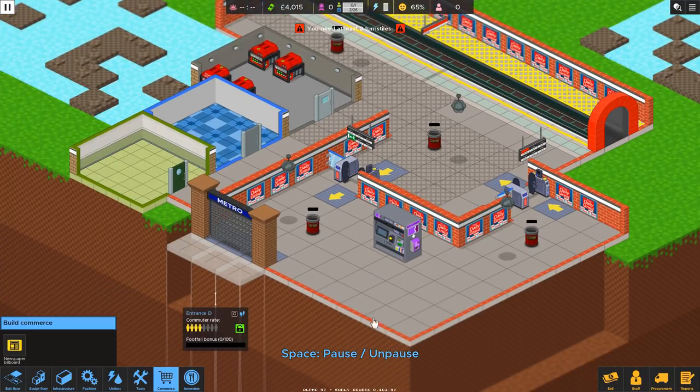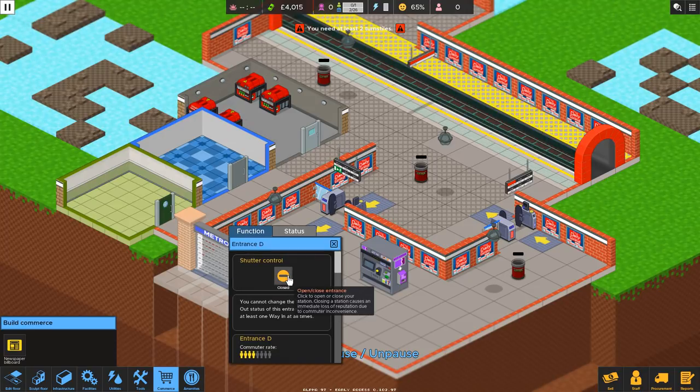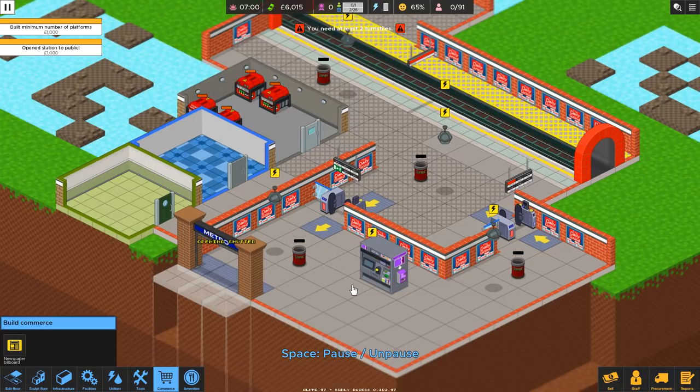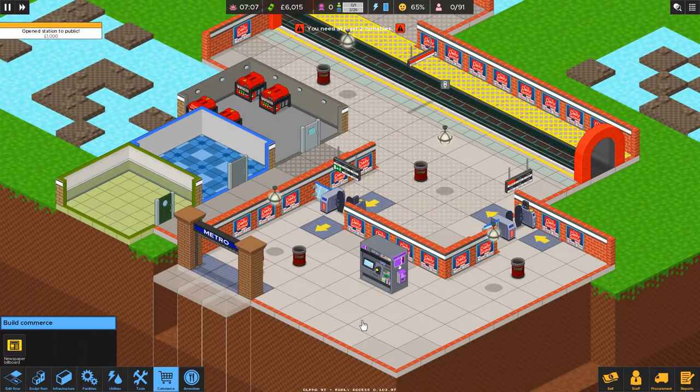Maybe it would be nice if these wall signs were to cut away depending on the angle you're facing — cut away like the walls do. But yeah, we have advertising, we have lights, we have trash cans — that's all that we have available to us so we are ready to open up our station. Open it up! Love the sound effects in this game. Anyone who complains about them is crazy — they're amazing.